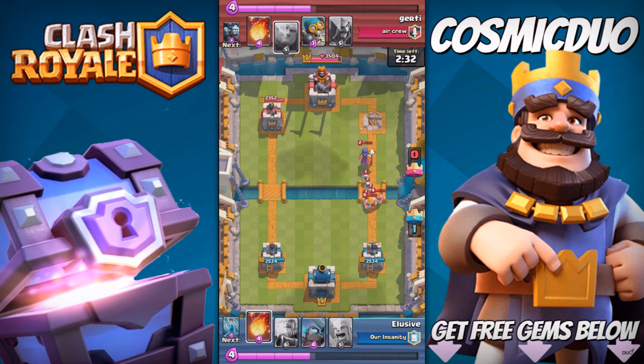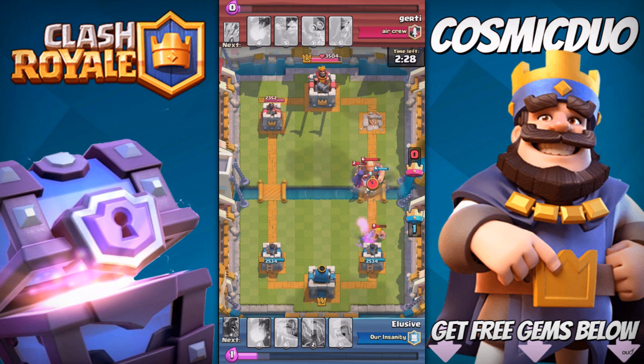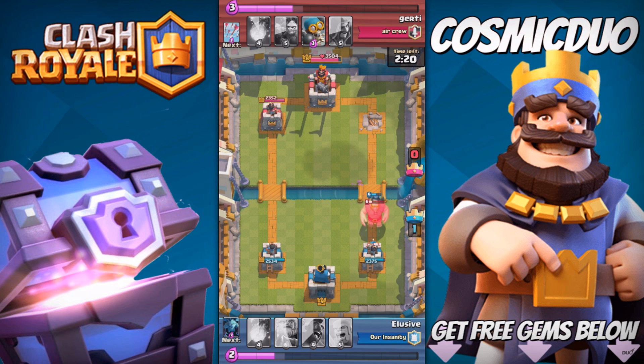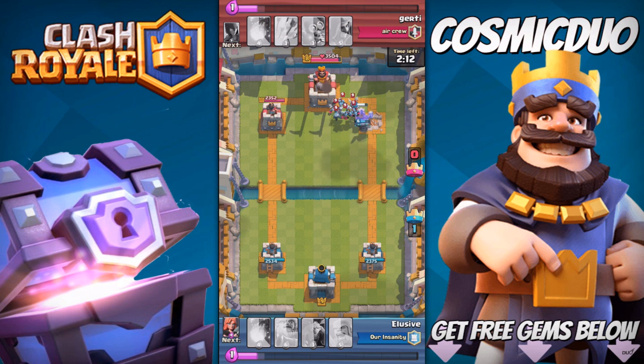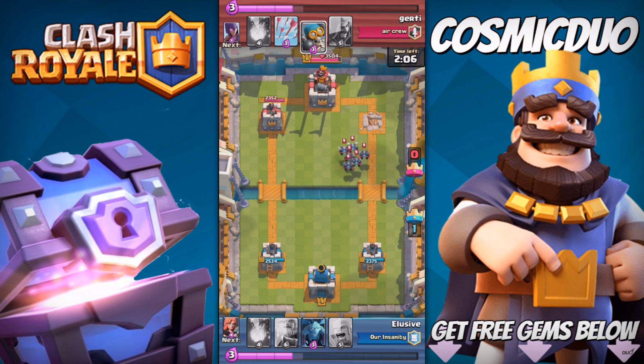Now he has a mini rush coming in, and we just throw down a Mini PEKKA. He throws down a Giant and we just zap it. The Mini PEKKA goes straight for the witch — the Giant was a complete waste, useless in my eyes. Since the Minion Horde is really rare, I didn't expect him to have it, but it doesn't really matter because we have a Fireball and Zap as our only air defense.